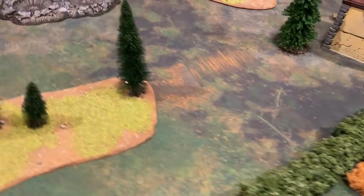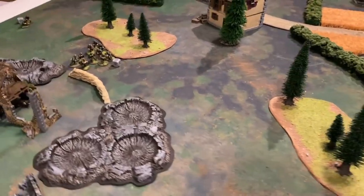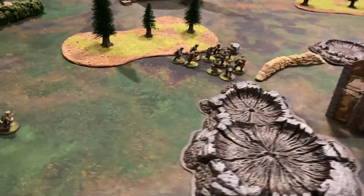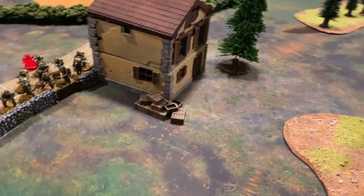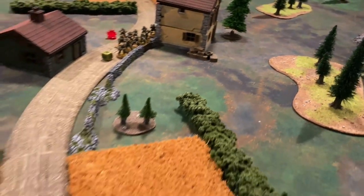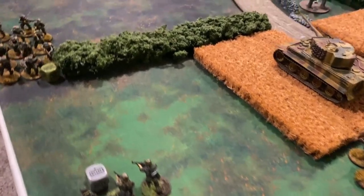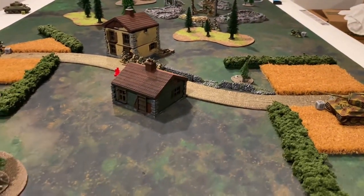Some American infantry are in the center of the board, pinned down and getting sandwiched between the Tiger tank and German infantry coming up the rear. While the Americans were able to do some damage to one grenadier squad, the U.S. forces had their bazooka team eliminated, losing an order die. Overall, poor placement from the medium machine gun team made them relatively ineffective.